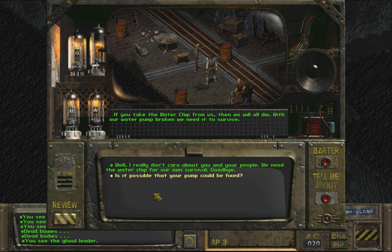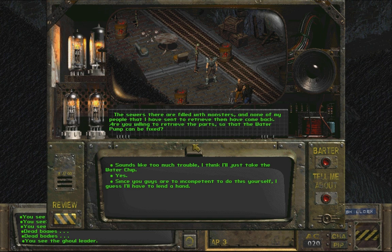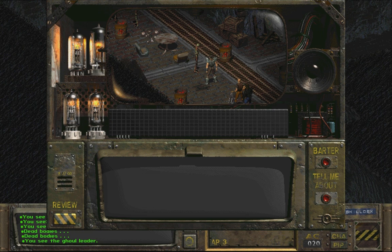Well, I really don't care about you and your people - we need the water chip for our own survival. Is it possible that your pump could be fixed? That may be difficult. The parts needed to fix the pump were lost in the sewers or under the watershed. The sewers there are filled with monsters and none of my people that I have sent to retrieve them have come back. Are you willing to retrieve the parts so that the water pump can be fixed? Sounds like too much trouble - I think I'll just take the water chip. When you get the parts, return here - it is possible that I can help you further.